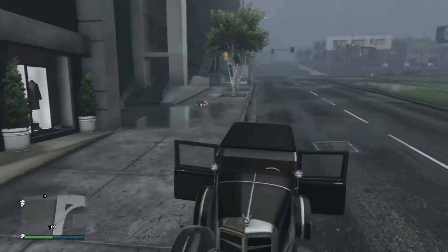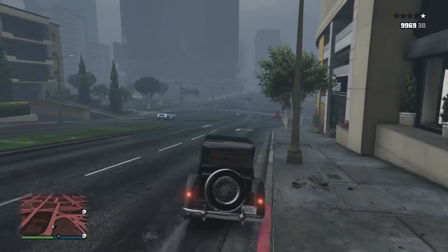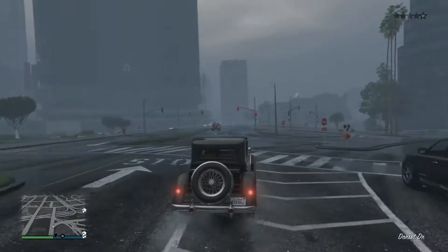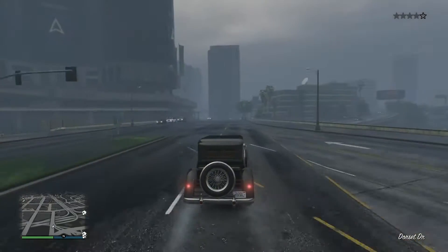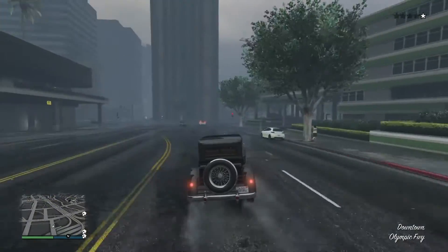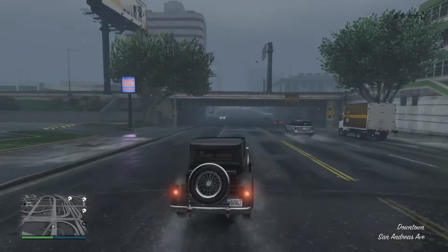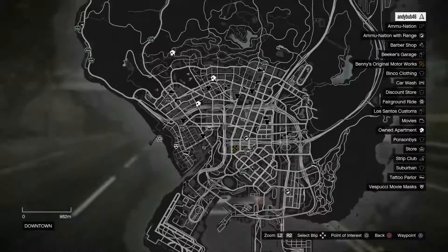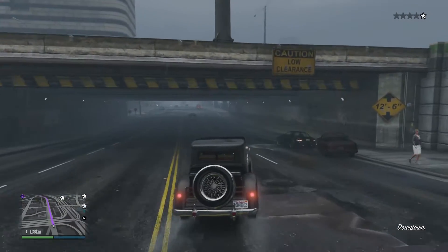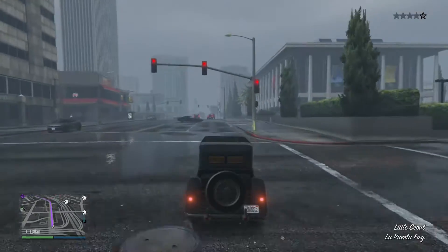And finally, we've got the new game mode: Till Death Do Us Part. I've only managed to play it once, but basically the way it works is that you're in teams of two, and you basically try and kill the other team. If one player of that team of two dies, the other one commits suicide. And you get special bonuses from being near to each other. It's a pretty cool game mode - quite creative, in my opinion.